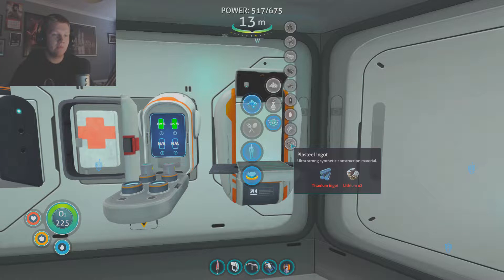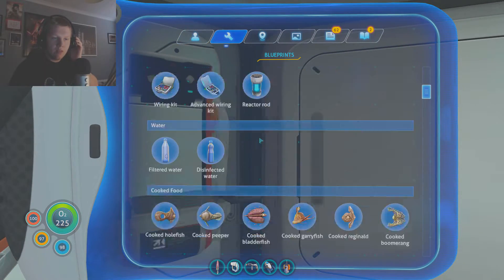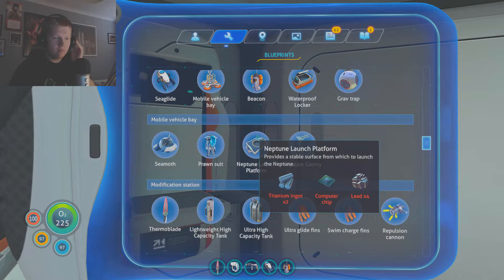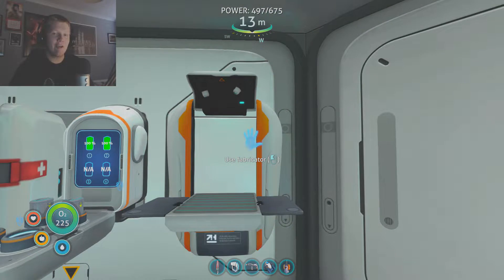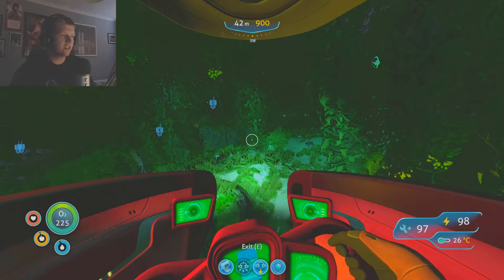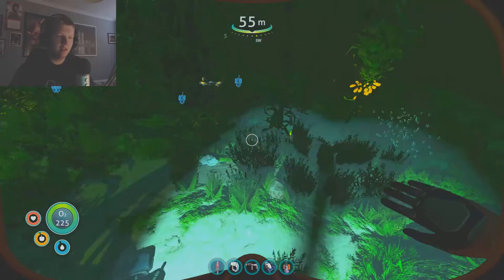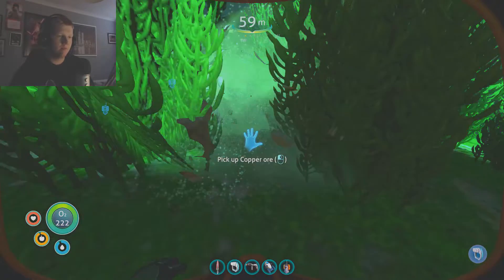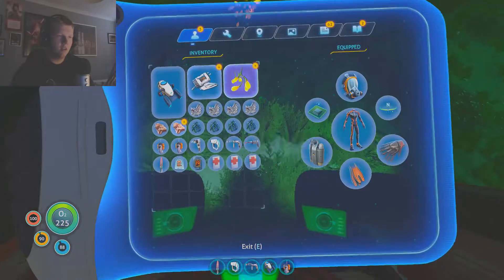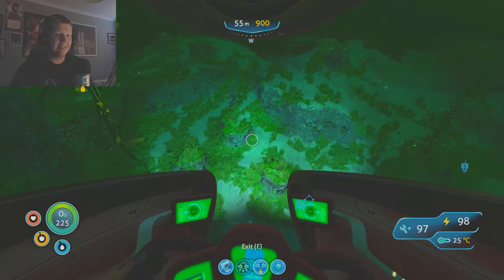We need to go and get lithium already on our second bit of building. The lubricant's easy, the plasteel ingot isn't too difficult, and we also need copper wire. It's all fairly easy to get - it's just the areas it's getting you to go into that is the scary part. We have our creepvine seed cluster so we can make the lubricant now. We need enough titanium to make a titanium ingot, two lithium, and one copper. Got the copper - copper wire accomplished. We've got eight titanium, we need two more.